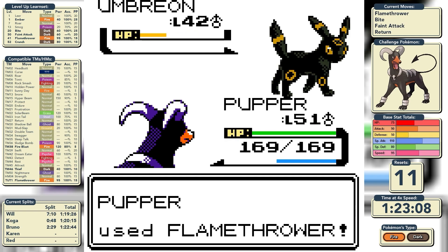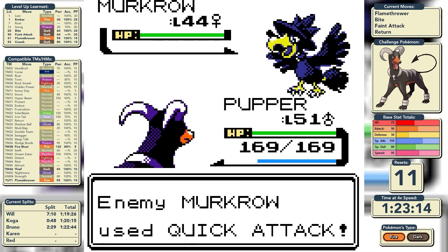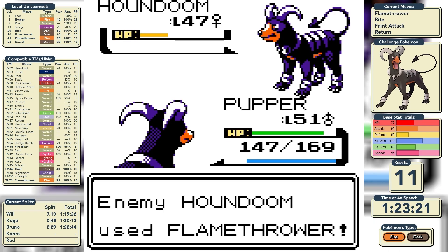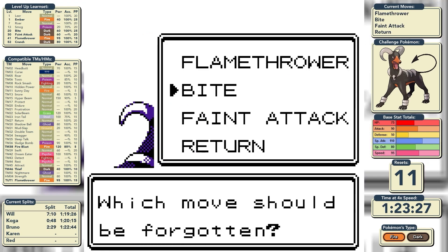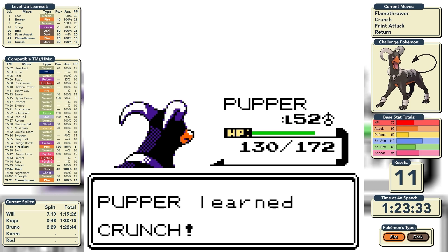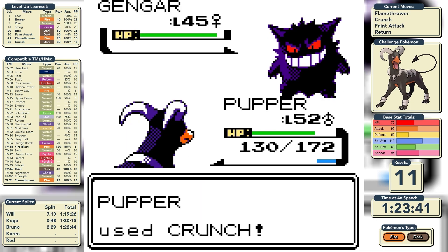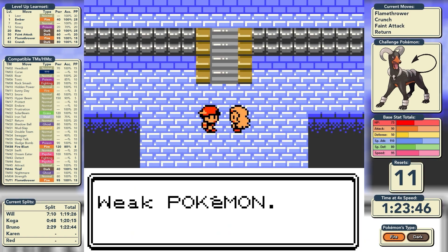On to Karen — Dark-type versus Dark-type as she leads with Umbreon. This time we don't need to worry about Sand Attack because we have Feint Attack which will never miss. Murkrow uses Quick Attack but a Flamethrower knocks it down in one. Her Houndoom comes out, but we have Return and we are the superior Houndoom, knocking it out in a couple of hits. We're on great health as we learn Crunch instead of Bite — we lose the flinch opportunity but gain a special defense drop instead. Vileplume falls to Flamethrower and Gengar gets a critical-hit Crunch. We have beaten Karen and are through the Elite Four with a time of 1 hour and 24 minutes.